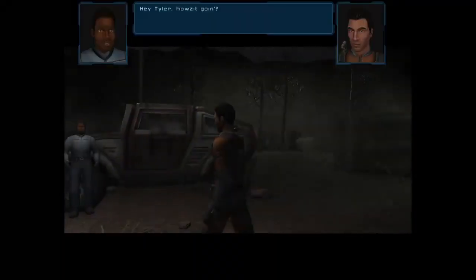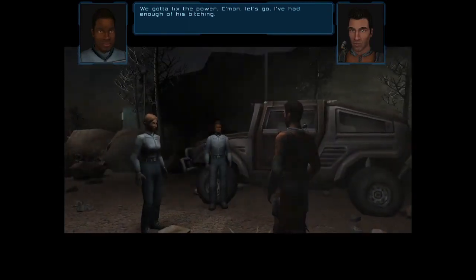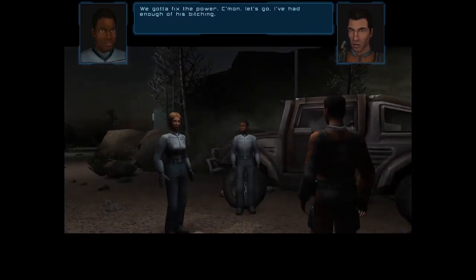What else am I going to use those buttons for? NPC: "Hey Tyler, how's it going? We gotta fix the power. Come on, let's go. I've had enough of this bitching."